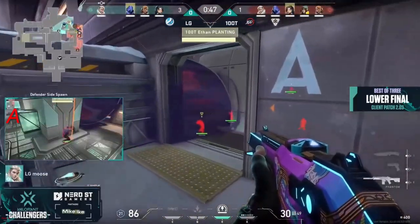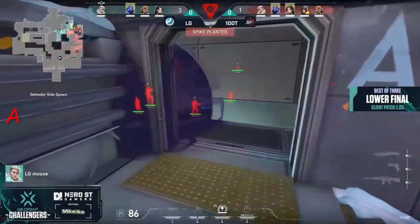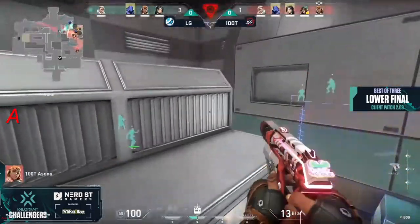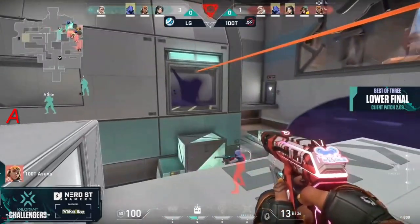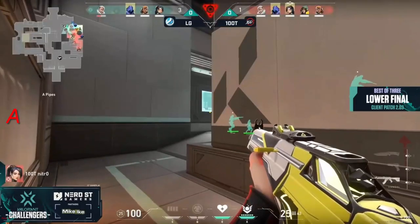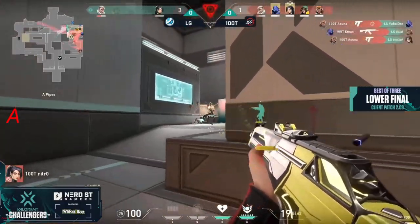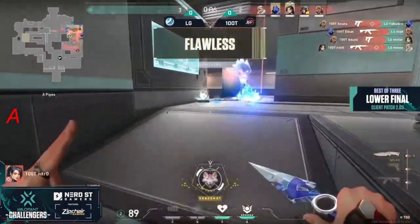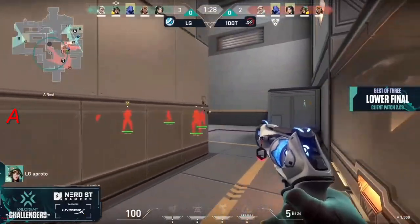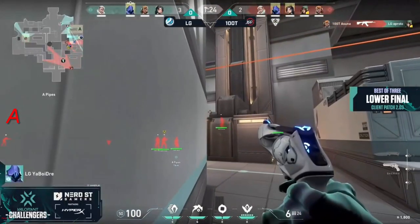Ethan and the rest of 100 Thieves managed to get a lot of map control, very aggressive all over towards screens. LG with only proto as a solo anchor can't trade for one. Now 100 Thieves are in a great spot — asuna still doesn't have a weapon and can't quite pick up the drop gun, but they still have plenty of members. The resin play as well for this post-plant. Nitro on the lurking role, ethan and asuna doing their part. Nitro cleans up the final frag.